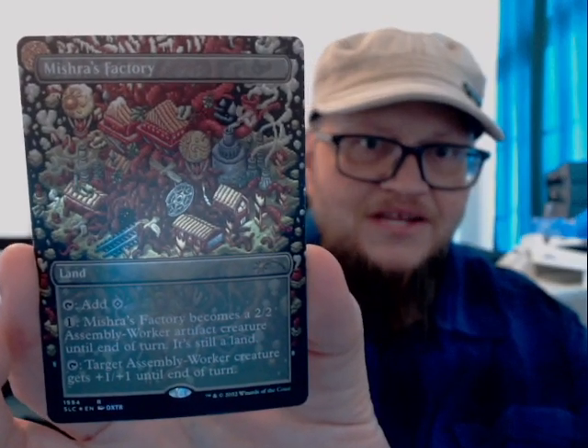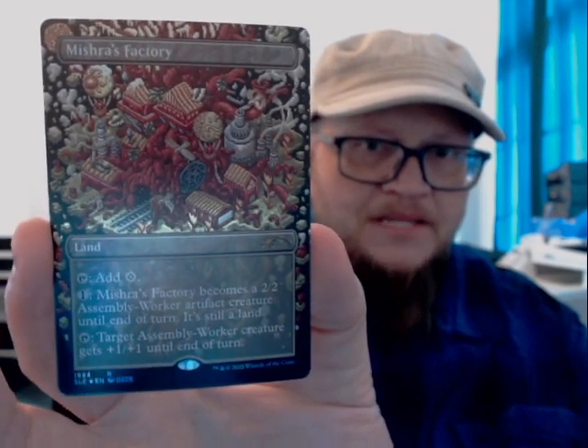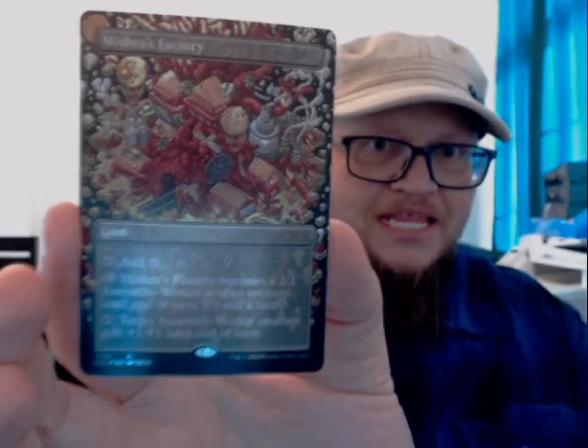My first foil of the box is Mishra's Factory. There it is — foil Mishra's Factory. That's going right into my Karn deck. So that's awesome. I'm excited. I get to put this right in my Karn deck, and I don't have to go out and get this one.